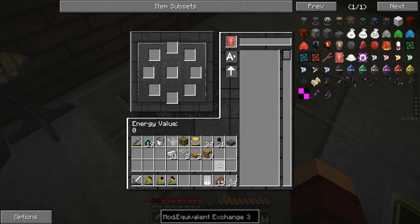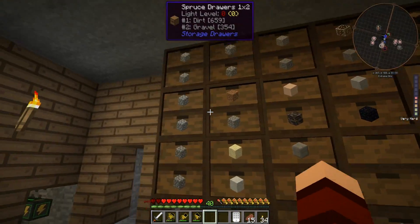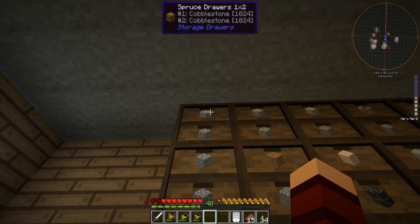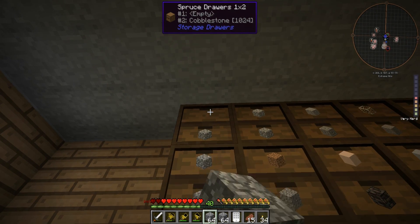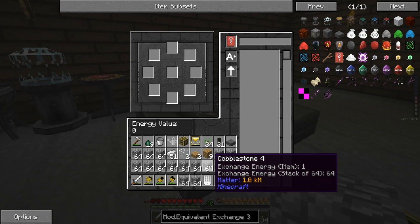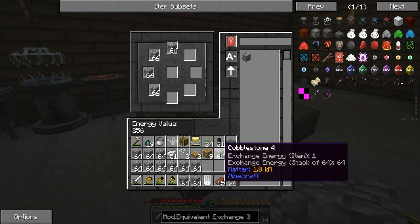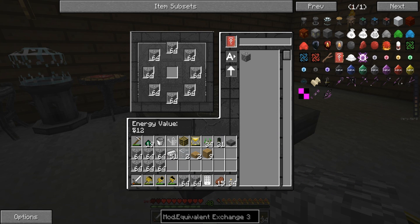So if we come in here - I actually don't have any more cobble on me, let me grab some because we have so much cobble. I'll just grab all of this. I take this and put it in here in these places, and basically we got an energy value - we got the EE value.